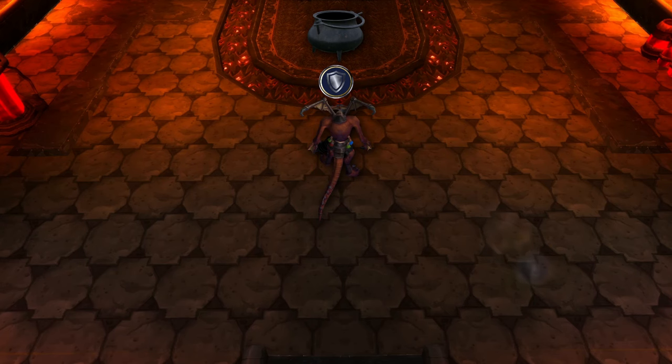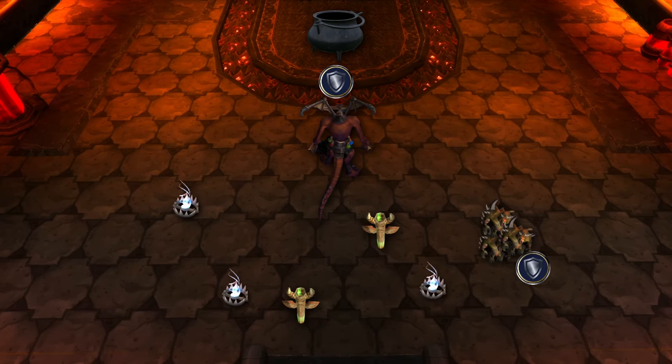You'll want to have one tank on boss, one add tank who is comfortable with kiting, and several frost traps and earthbinds around the room.